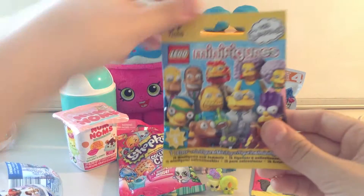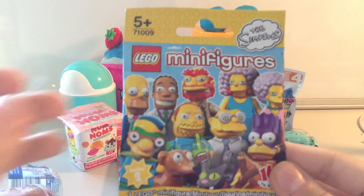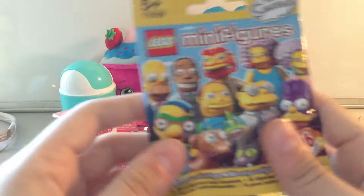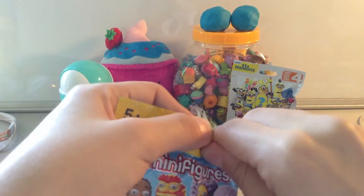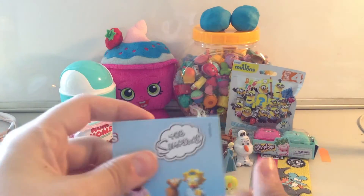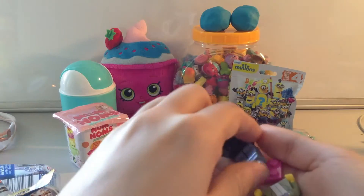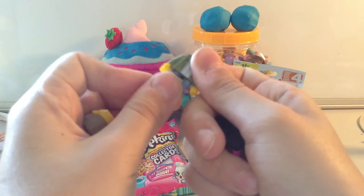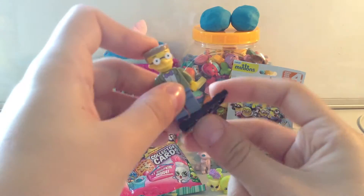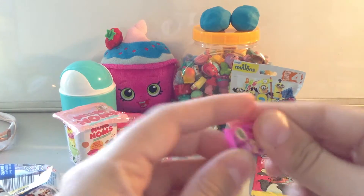Next I'll open up the Simpsons Lego Minifigures — this is Series Two. I've been wanting to open this since the moment I bought it. I'm really hoping for the dog or the cat because they are my favourite ones. Oh no, I don't know who this is. There is the checklist — that's who I got. I'll just build him quickly on camera. He comes with a little magazine.